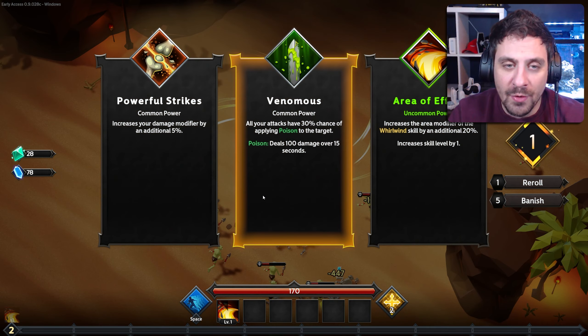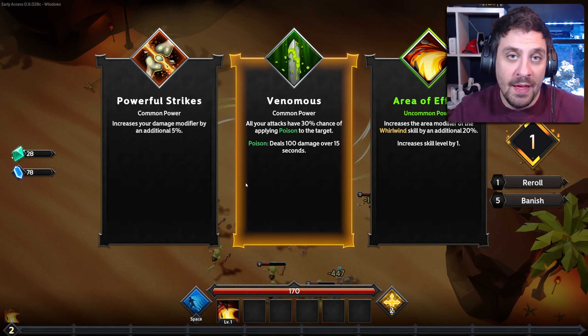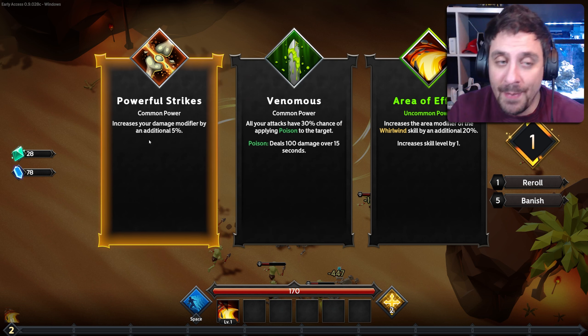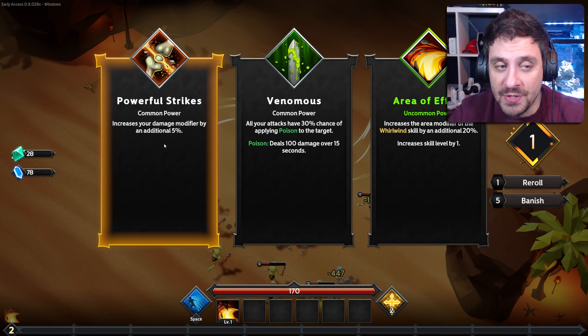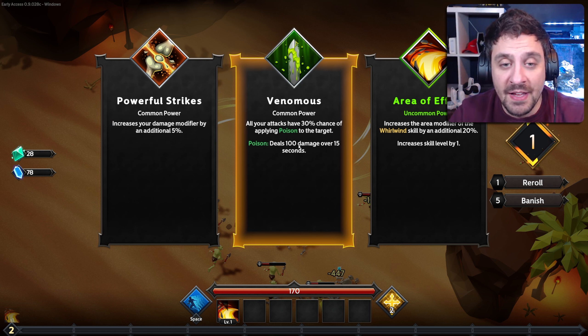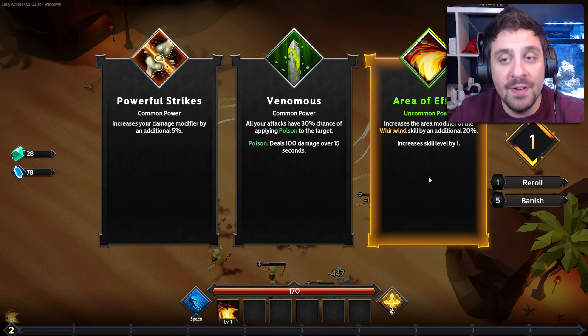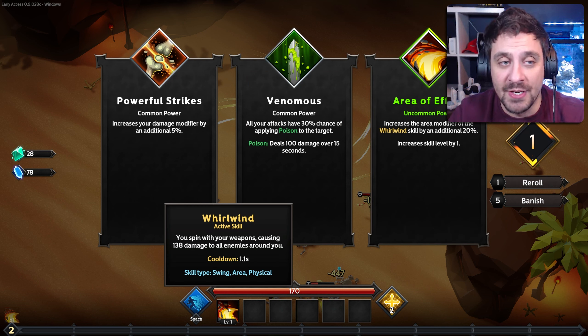Every level you're going to get three options. Every three levels you're going to get an active skill, and every other level you're going to get a passive skill. We just hit level two, so we're getting a passive skill. As you can see, we get powerful strikes which increases our damage, we get venomous which applies poison on our attacks, or we get an area effect modifier to our current active skill.